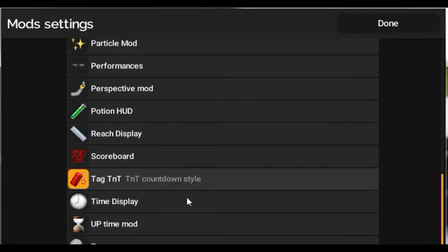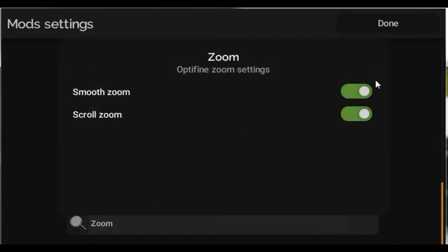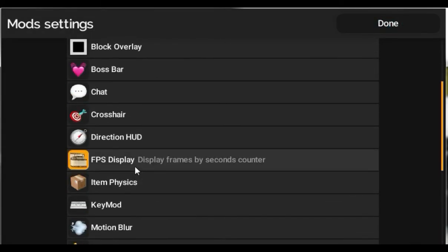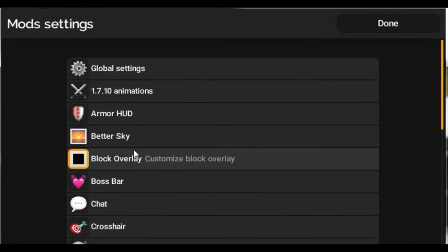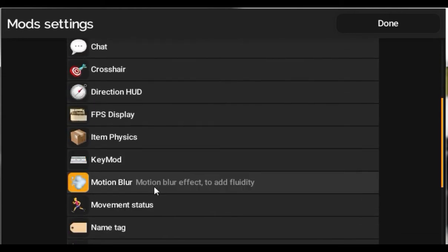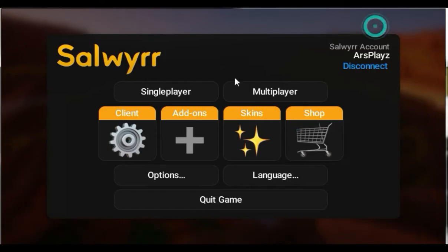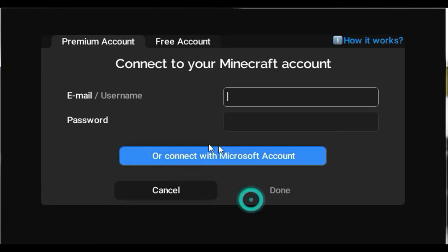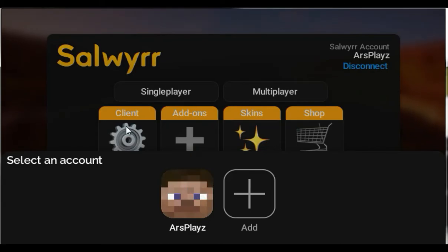They also have a bunch of stuff like OptiFine zoom settings. They have an FPS display, and I think they have CPS display as well, and motion blur and everything. So it says select an account — you can create a free account or you can connect to your Microsoft account. I'm just gonna select my free account.